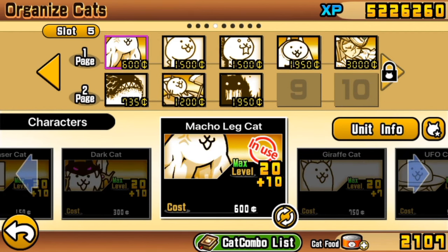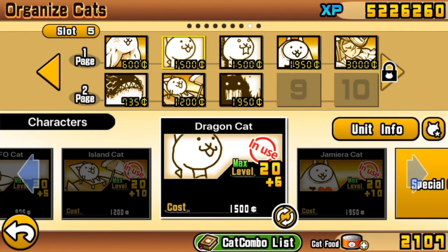Macho Leg Cat we've been expecting to be level 20 plus 10 for a while, and it will remain so. Dragon — it would be very useful to have its true form King Dragon at level 20 plus 10. However, I don't need you to have it that way for this guide; it's going to work without it, but it will give you a much easier time. For the purposes of this, it can still work at level 20 plus 6.